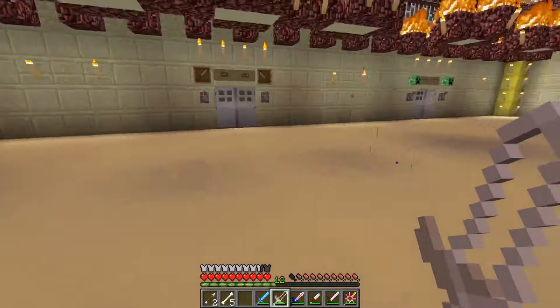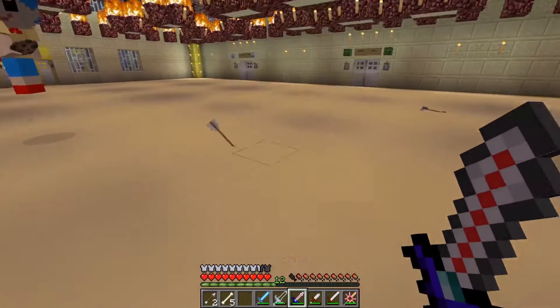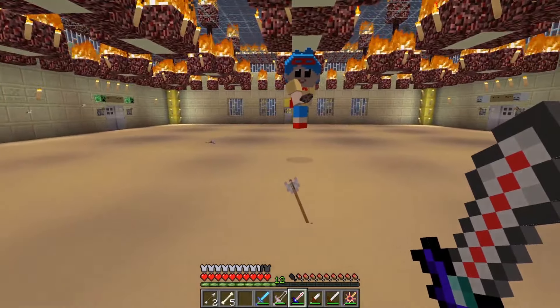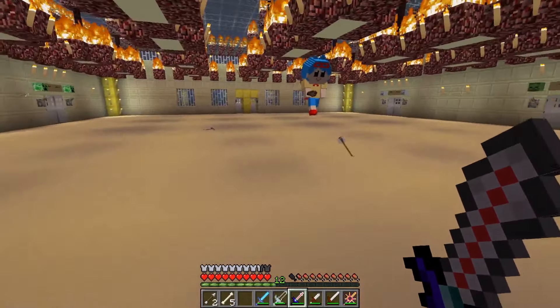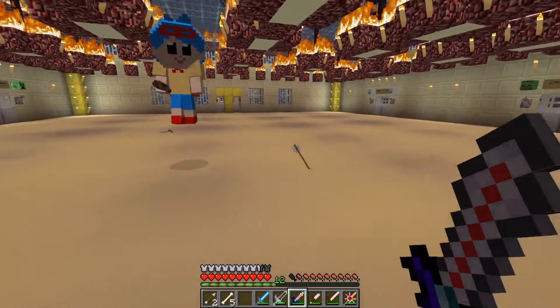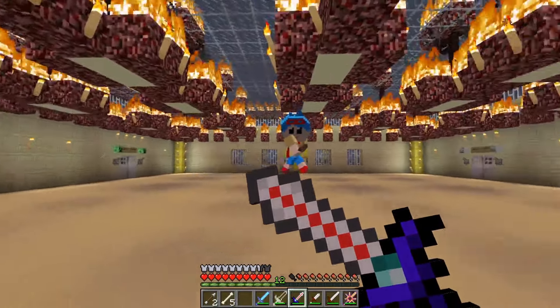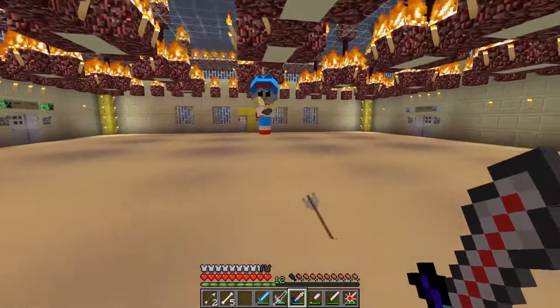So for our next enemy, we're going to fight something a little bit harder to kill. We're going to do Zombie Pigmen. They hit really hard and do a lot of damage, so you want to be careful. Maybe try to parry or jump out of the way before they can hit you. Parry is when I do this, right? You got it, exactly! I'll definitely be sure to give that a shot.